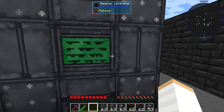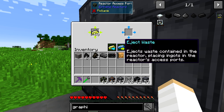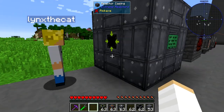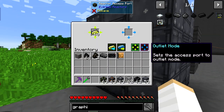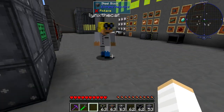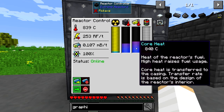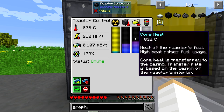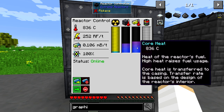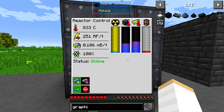The waste will come out on this side — you can see there's a blue port and it'll come out there. If you use the second access port and set it to outlet mode, it'll actually pump into a chest for you. The other two things on this menu are case heating and core heat. These define how efficient your reactor is and how fast the fuel burns up. You need to moderate heat within the reactor to make it more efficient.